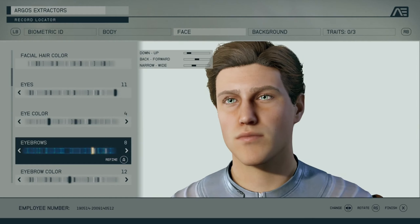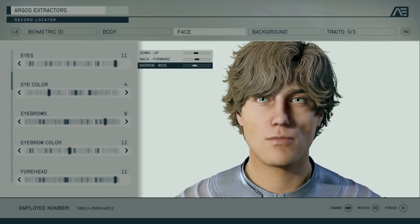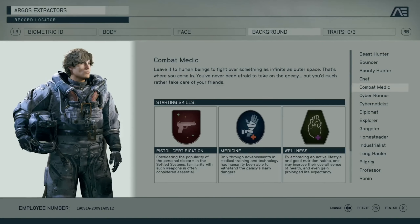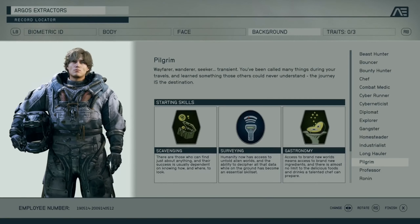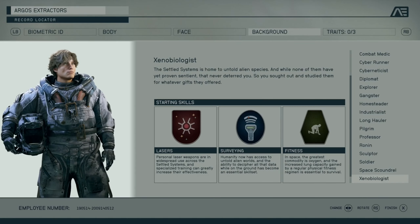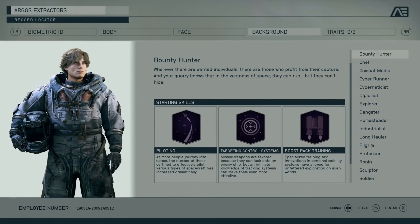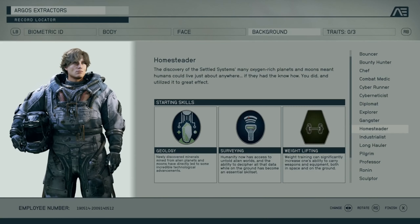Write out your character. Especially if this is your first or second time through the game and you want to make a new character to try out the traits and other backgrounds, write out why your character is in that background and think: does this make sense? Think of a reason why your character is in that particular background. That's what I do.